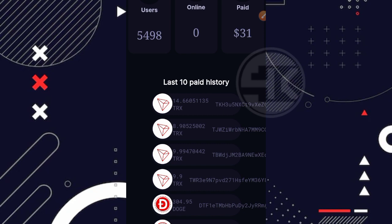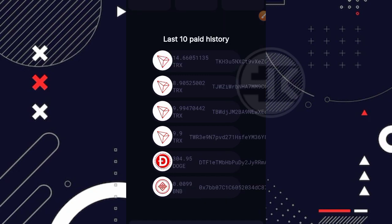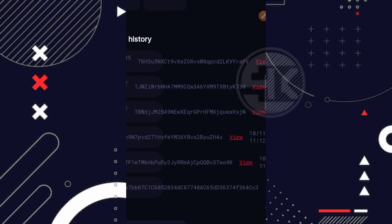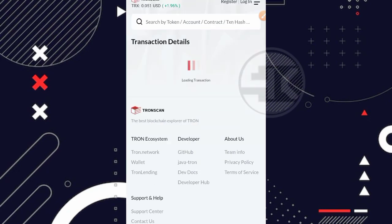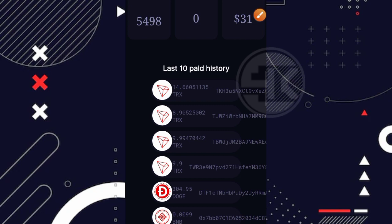Total usernya baru sedikit, baru 5.498 user, dan disini sudah ada 31 dolar yang dibayarkan dari websitenya. Di bagian bawahnya ada 10 payout history atau history 10 penarikan terakhir. Kalau kita lihat, ada 14 Terex, 8 Terex, 9 Terex dan sebagainya. Yang menarik di website ini ada Dogecoin, BNB, Ethereum, dan juga Shiba Inu. Di history penarikan ada yang melakukan penarikan Dogecoin sebesar 304 Dogecoin, dan ada juga yang melakukan penarikan BNB 0.0099 BNB. Disini ada tanggal dan juga jamnya, per tanggal 18 November 2022. Kita coba klik salah satu text ID-nya — kita diarahkan ke Tronscan. Statusnya sudah sukses dan sudah confirm, artinya sudah terbayarkan.